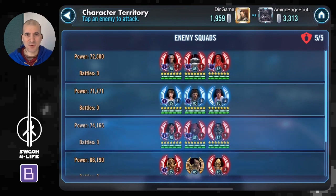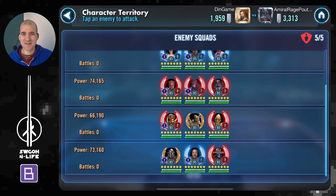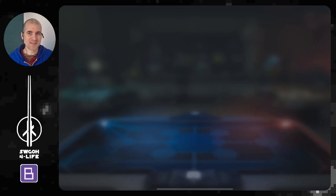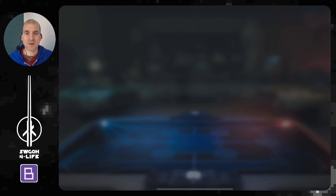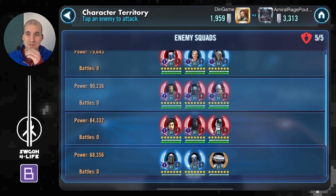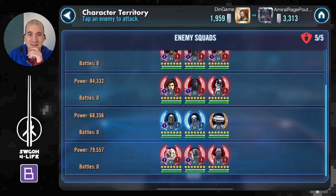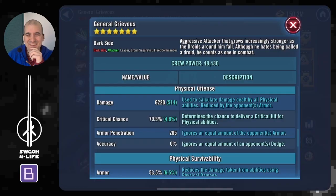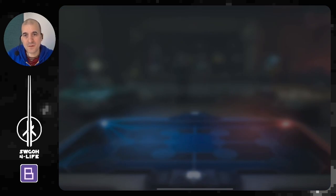The back zone has been revealed — no galactic legend, but some odd combinations: Tarkin with IPD and Royal Guard, then Mando. Not necessarily scary teams, but not teams I'd normally see on defense, so I need to pay attention to what these guys do to make sure I can get max banners. And yes, there is a Relic 7 Jungle — that guy always scares me. As you've seen in my GSC streams, I've had a couple of close encounters with him and even lost a battle. Relic 7 Jungle is just crazy.